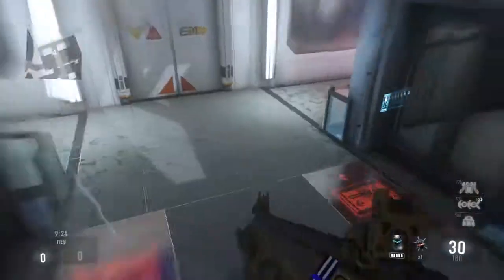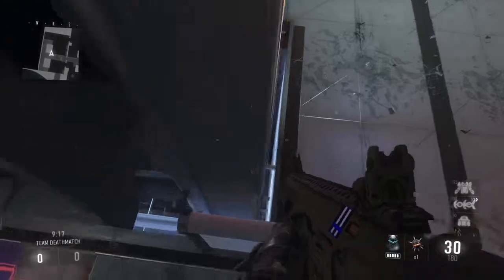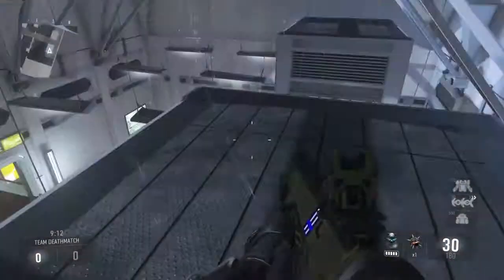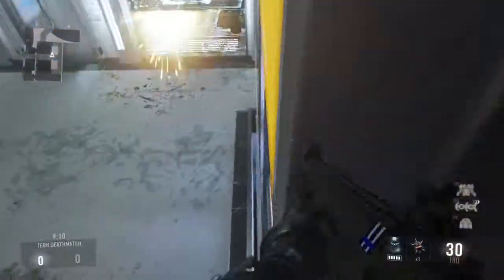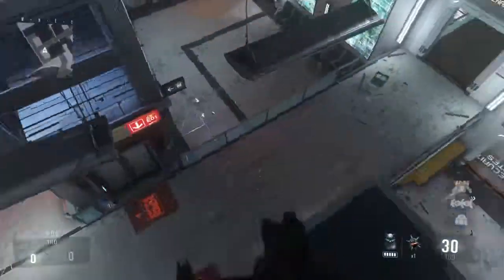I'll show you again: double jump, press circle in the air — and you boost in with the boost button. You can also do it on this side, so I'm going to show you that side quick — you do exactly the same thing to get up.